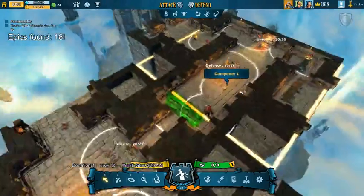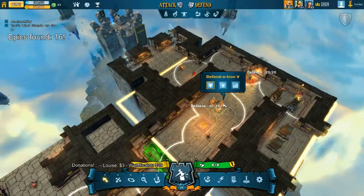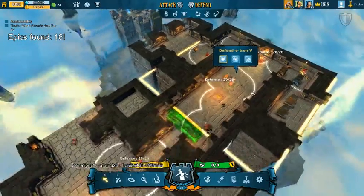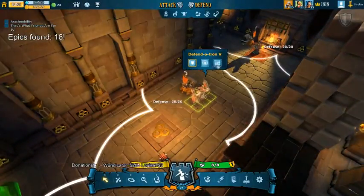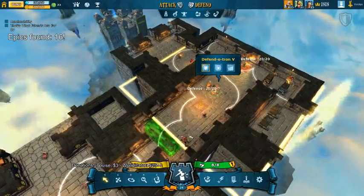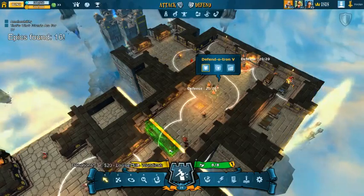Most monsters have abilities you can set, but once you set them for one type of monster, it's going to be equal in all monsters set alike. So all Defendertrons added to your dungeon will have the same ability set. You can combine them over a longer area if you wish. They're linked in the white circles here.